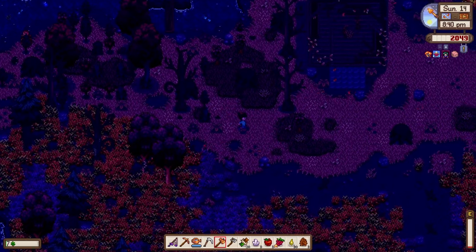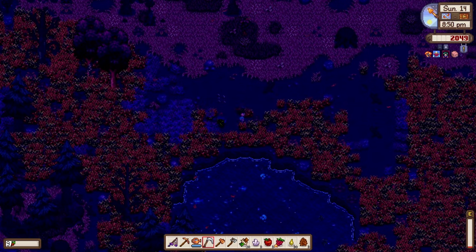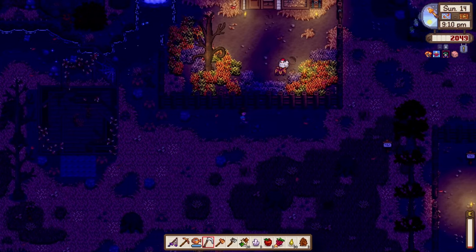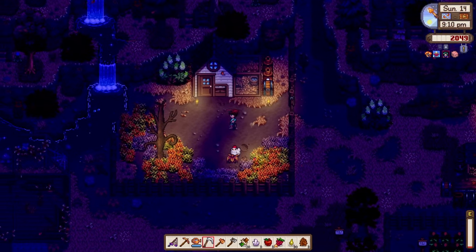We've leveled up our tree-cutting skill — the lumberjack skill. That's going to be the last tree for the day because we're now exhausted. It's almost 9 p.m. Let's continue gathering some hay or fiber. But now it looks like our silo is full.